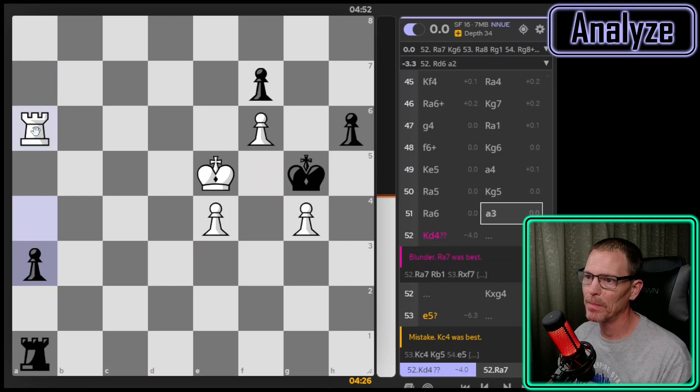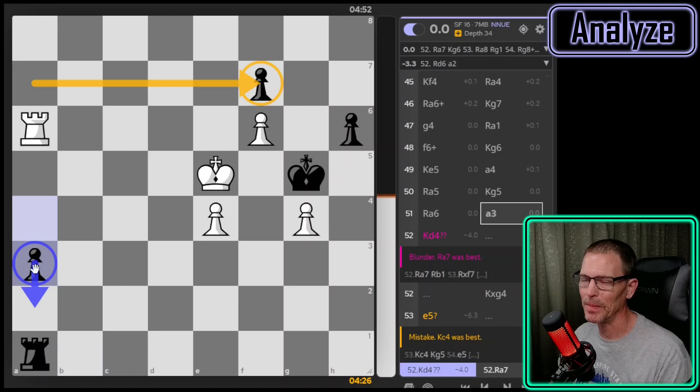My second best move is rook to d6, but if I play rook to d6 it says they're going to play a2. I don't know if they would or not — they might take that pawn. What I wonder is: if I play rook to a7, it says they're going to go back to defend their g-pawn. I'm not sure if that's going to be an only move for them. I assume I'm moving back to aim at that pawn and keep an eye on this one.